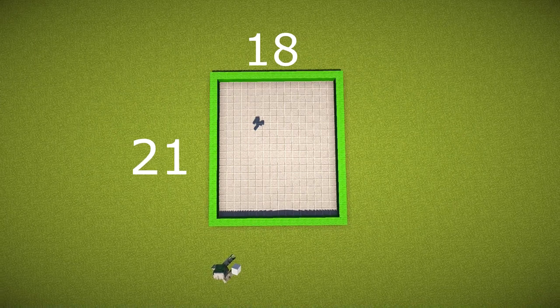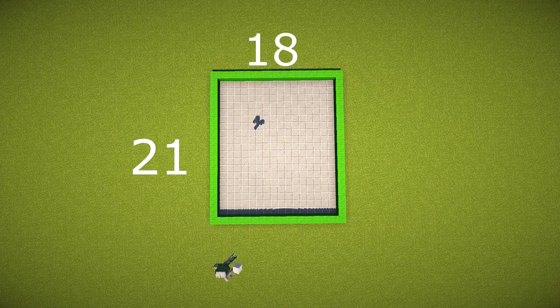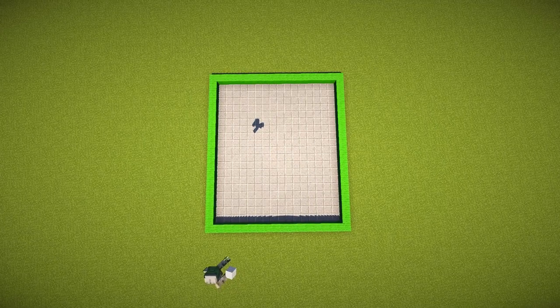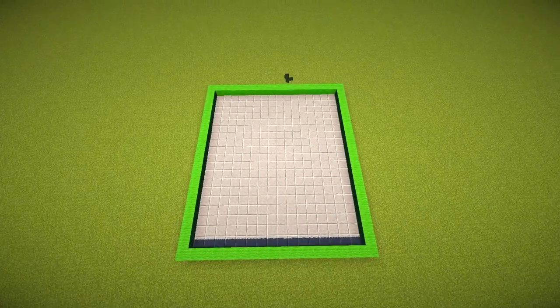First of all, I'm going to start with a grid here. It's a rectangle 21 deep and 18 wide. I'm saying deep because I'm at the front here and it's going from front to back deep. I've just lined it with some polished andesite for the store floor.